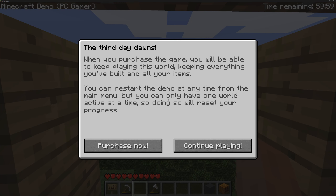Here is the third day prompt: when you purchase the game you will be able to keep playing this world, keep everything you built and all your items. You can restart the demo at any time from the main menu, but you can only have one world active at a time, so doing so will reset your progress.